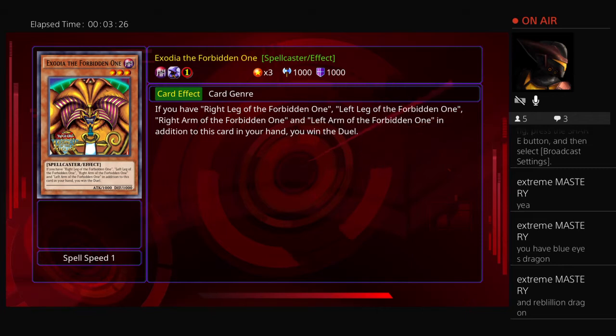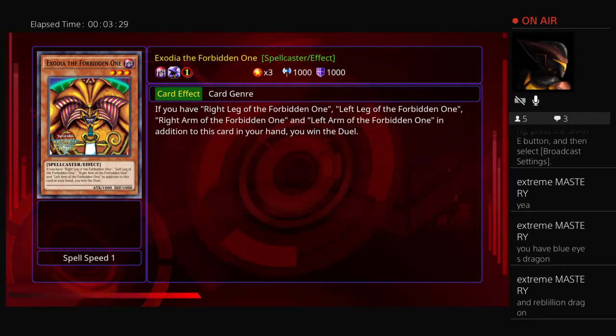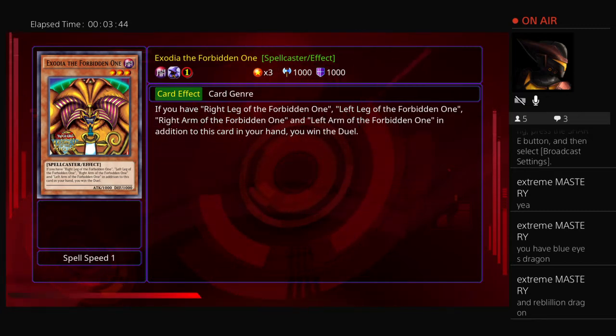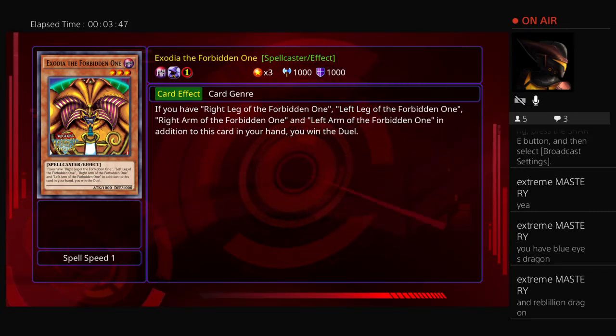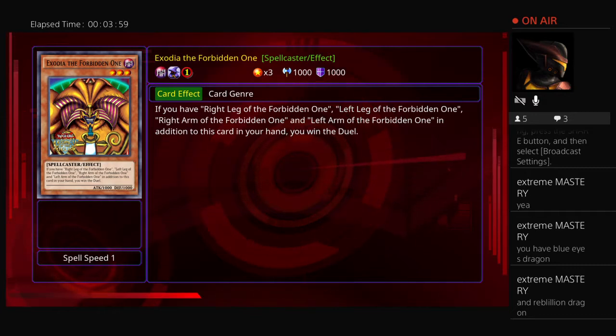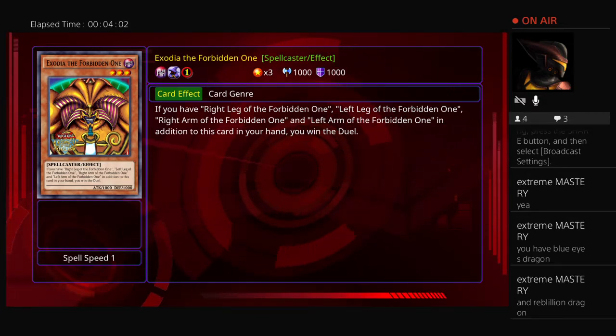Exodia is a Spellcaster-type Dark monster, so he can be combined with cards like A Law of Darkness or the quick-play spell Magical Dimension. You can tech Exodia in your deck, summon it to the field, and your opponent may misread you as playing an Exodia deck. You can then use Magical Dimension and go into your Dark Magician-type plays, which would really throw your opponent off.